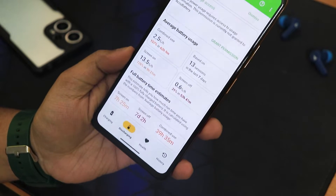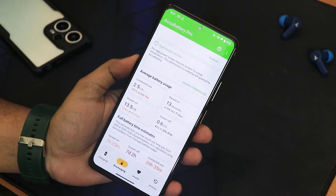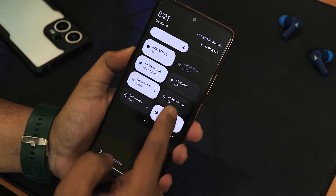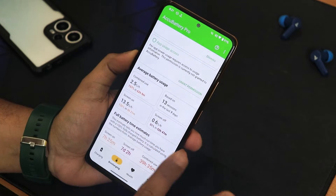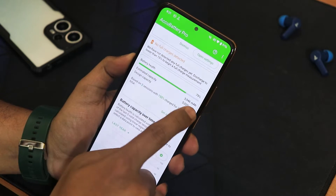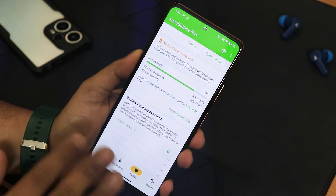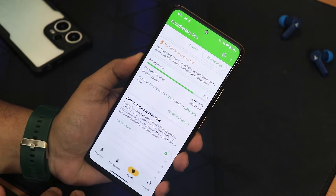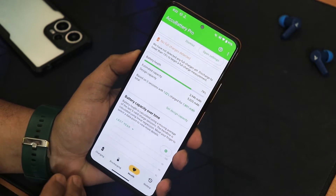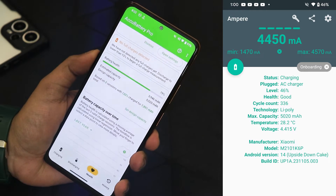You can get a full day of battery life with no issues, and with battery saver enabled you can get two days of usage. Even with my three-year-old battery at 79% health according to Accubattery, I'm getting two days of usage with battery saver — that's insane. I don't have a SIM card in the device but my usage is pretty heavy. Fast charging is also working perfectly fine.